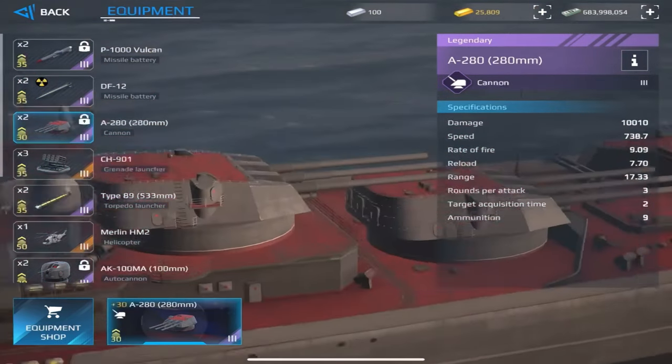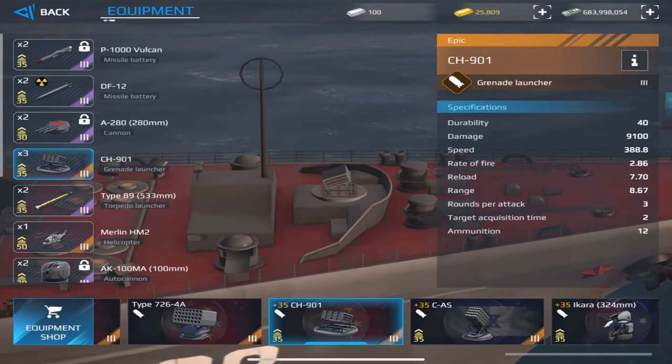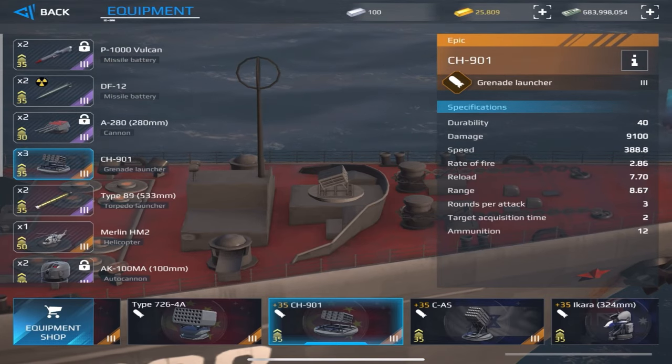The main cannon has good accuracy and 75,000 damage. The pre-grenade launcher slot uses a laser-guided grenade launcher as flare bait. RPK is also a good option in this slot.